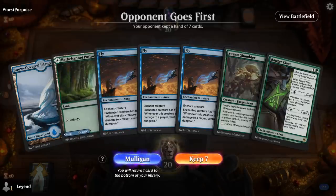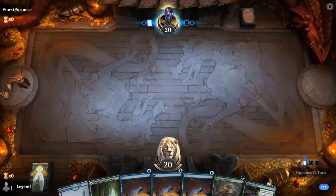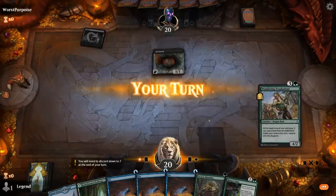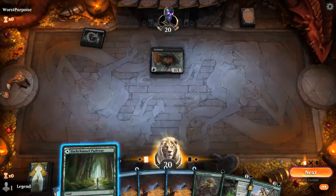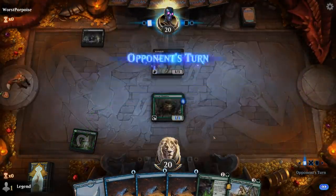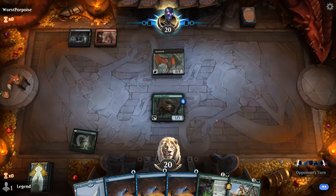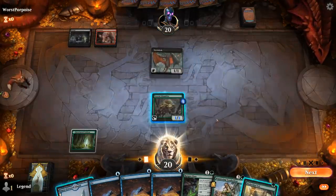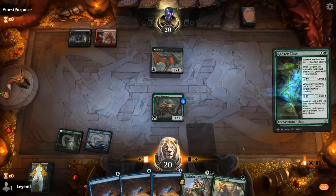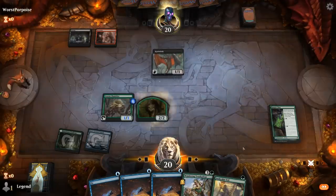We're on the draw, and our deck has a plan: give one of our creatures flying, potentially multiple times. Eye Twitch can potentially get in the way. For now we'll play Shambler, probably go for a turn two Ranger Class, and then maybe fly the wolf token. Opponent is on red-black — it's going to stay back. Still going for Ranger Class here. Snakeskin Veil is a great pickup; can protect whatever creature we put the enchantment onto.